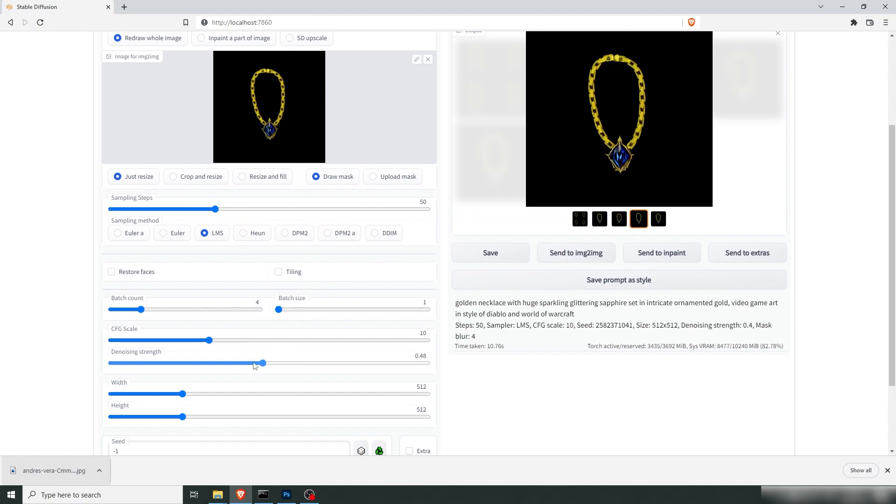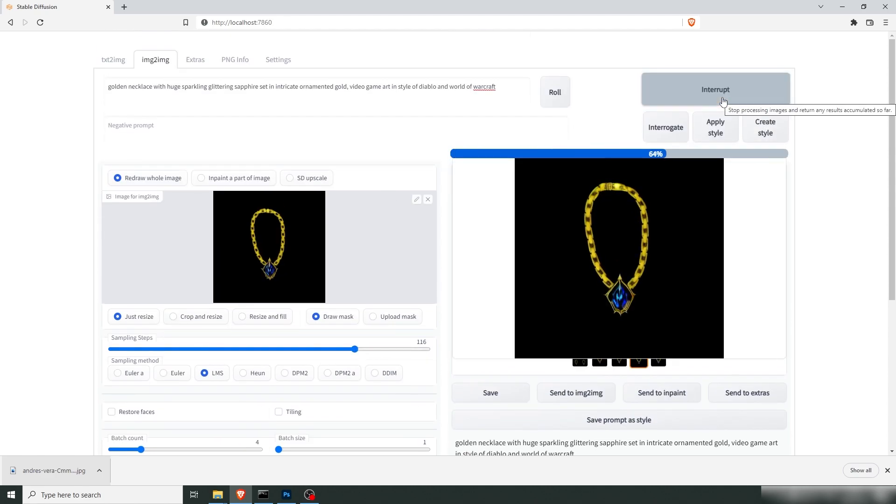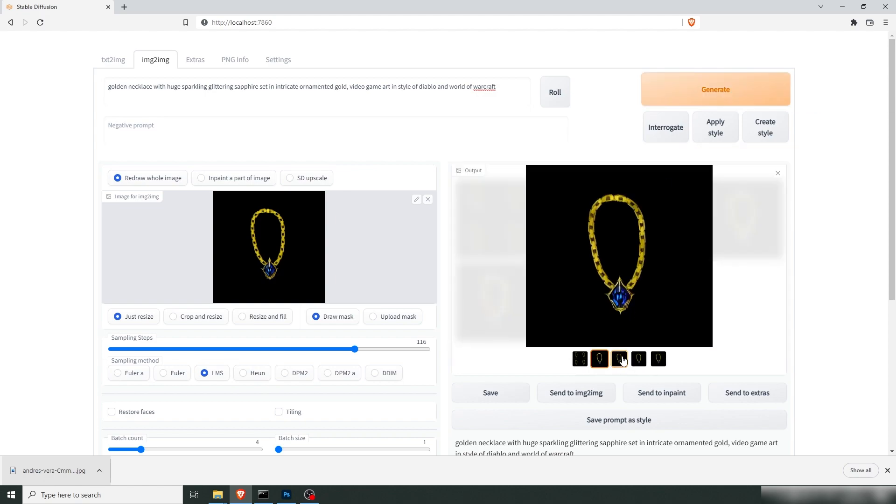We're going to lower the strength because I'm quite happy with it, and up the scale a bit and the sampler. I like this — let's go with this. Now I'm thinking we're going to make a ring.